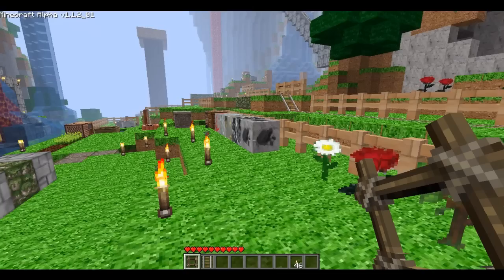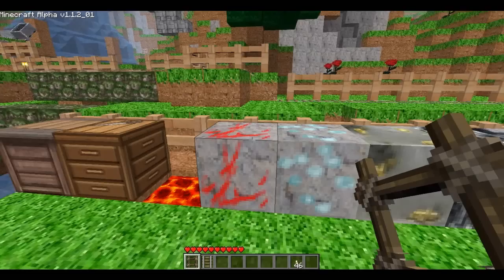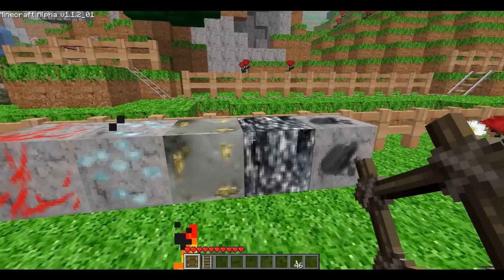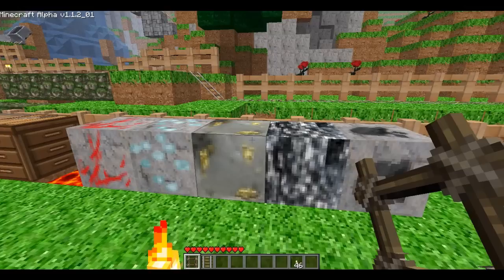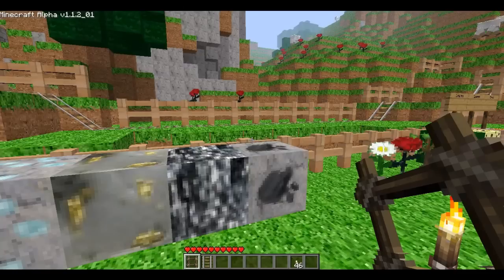I've changed all the ores — the redstone, the diamond, the gold, the iron ore, and the coal ore. I'm really happy with the gold ore; I think that looks really nice. I basically took an image of gold ore and reduced it in size, so that's pretty much what it looks like in real life. So that came out really nice.